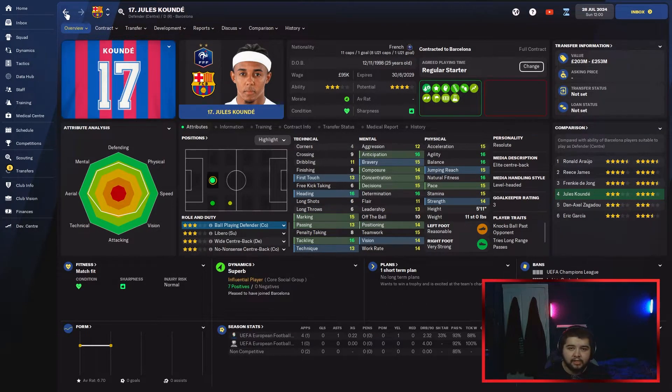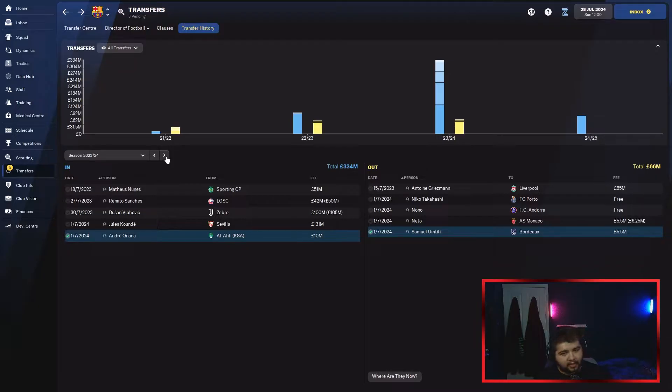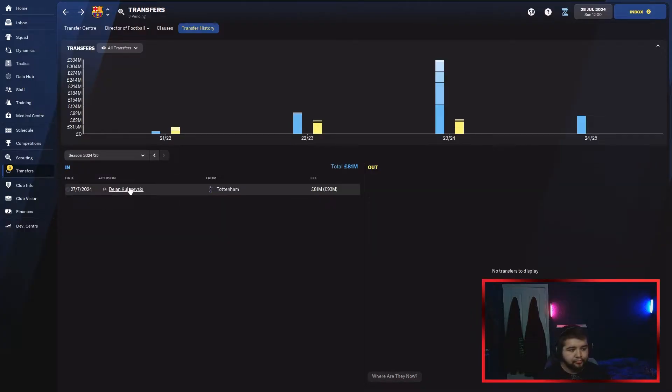We then signed Onana for only 10 million as our backup goalkeeper — not the starter, but a very good keeper, quite tall, and definitely better than Neto who wouldn't sign a new contract anyway. I'm also closely monitoring Fernan Torres — he's on a lot of money per week, and unless he starts having real standout seasons, I'm not sure what his future is. I want to be seeing incredible performances consistently for that wage.